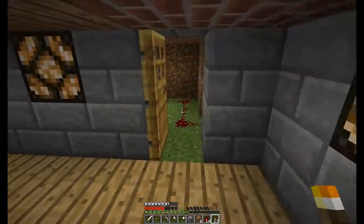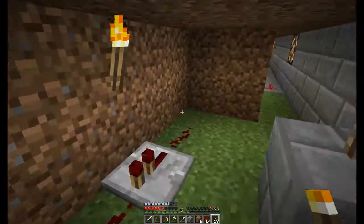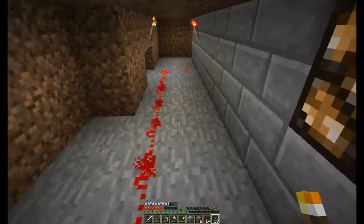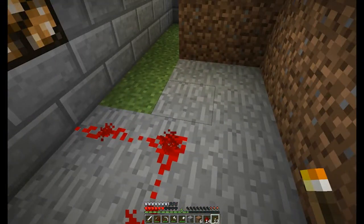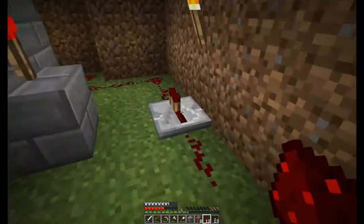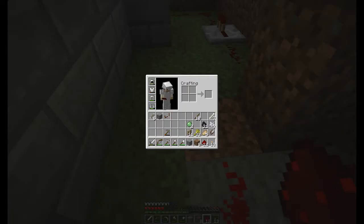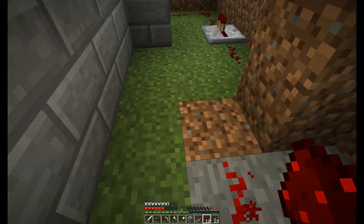Hello and welcome back to Let's Play Minecraft Survival episode 16. Last time we went and pillaged the village a little bit and got ourselves some books. That way we can start a library of our very own, and we're gonna go ahead and build that library today, but first I wanted to simplify this lighting system just a little bit.